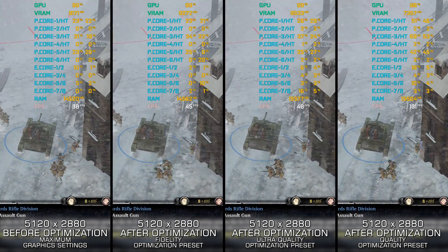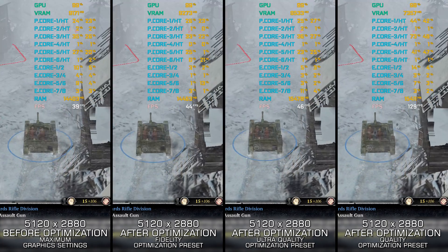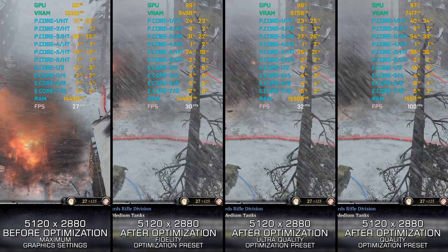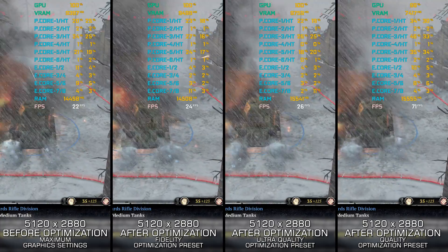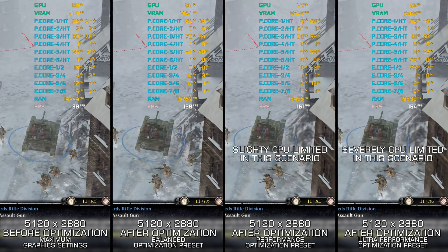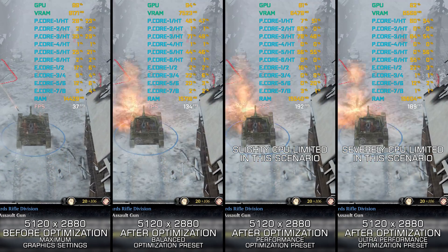I am unsure why it feels like Company of Heroes 2 came out 20 years ago, but once you boot it up and see the FPS numbers, you will realize it is much more recent than it seems. The amount of CPU power required by the game alone is staggering. While we can't do much regarding the CPU requirements, here are my optimized PC settings so you can enjoy a smoother gameplay experience, at least from the GPU side.